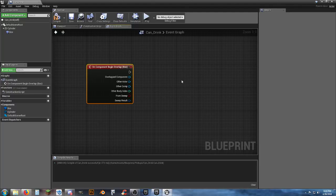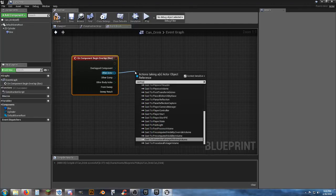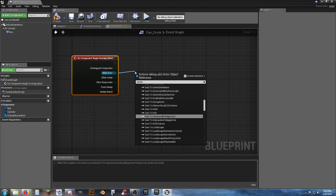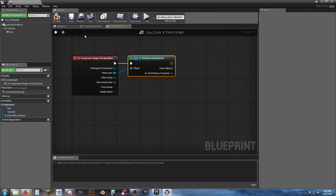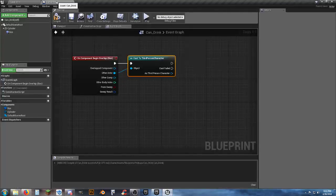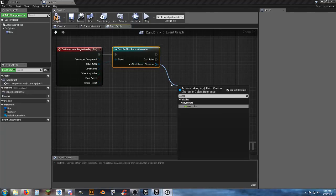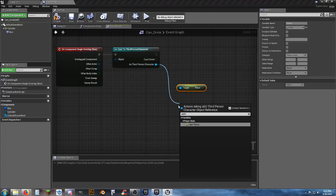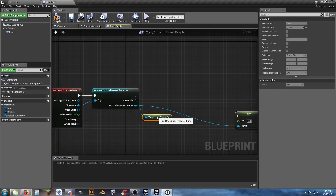From the overlap event, cast to Third Person Character. Once we have the overlap, we need to Get Thirst and Set Thirst — we'll need both of those nodes.